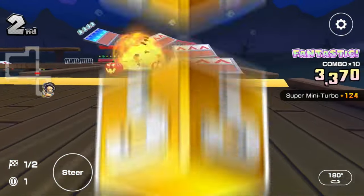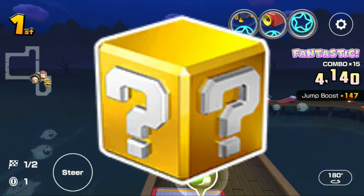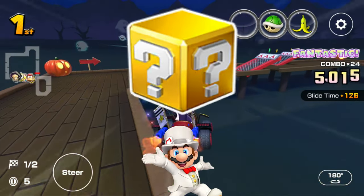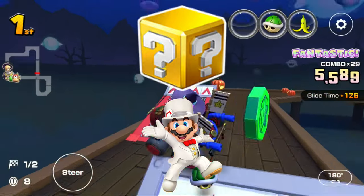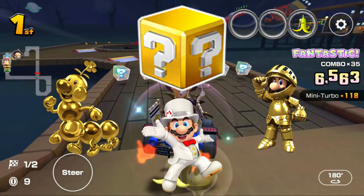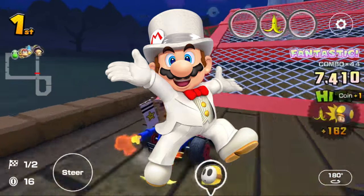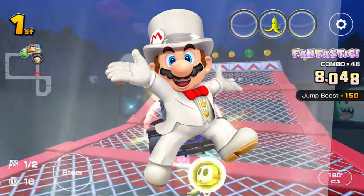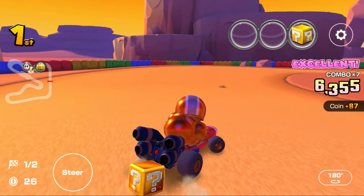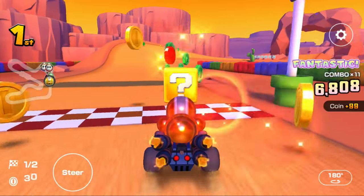Next up is the Coin Box. Just like with the Boomerang, there is a driver I forgot to include in the previous installment — that being Mario Tuxedo. He, along with Wiggler Gold and Luigi Gold Knight, have this item. Not a lot of Coin Box drivers in this part. Mario Tuxedo because everything about a wedding is expensive — from dress wear to the reception to the wedding itself. And the gold characters because, as I said before, they are gold, just like the coins.